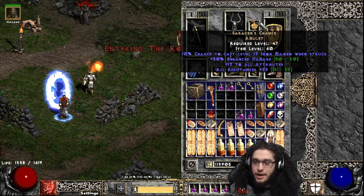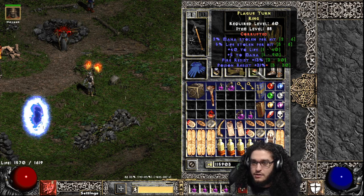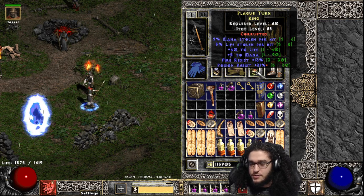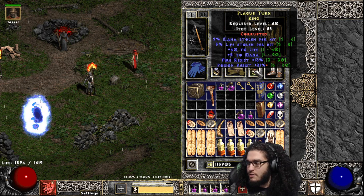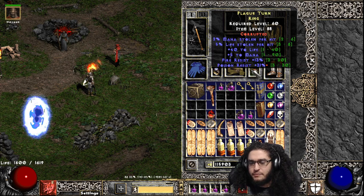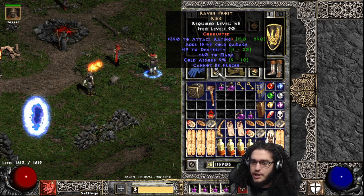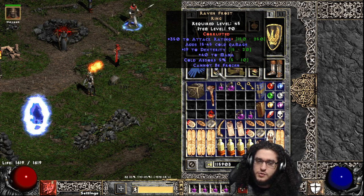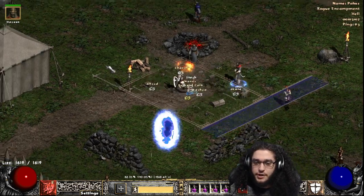Our amulet is Saracen's Chance. I just have a rare ring here for resistances right now. I really have to replace this with a min-max damage ring, or maybe an Immortal King set ring, which is actually really good. And then Ravenfrost with super attack rating on the corruption, along with cannot be frozen, which is really nice.